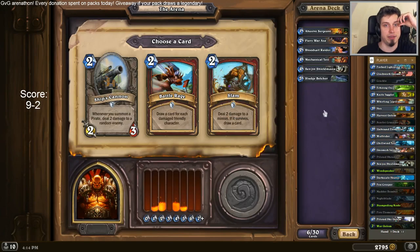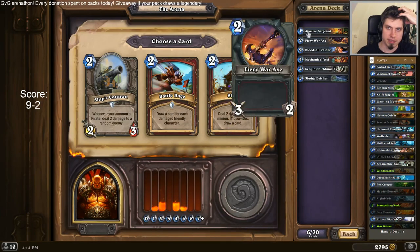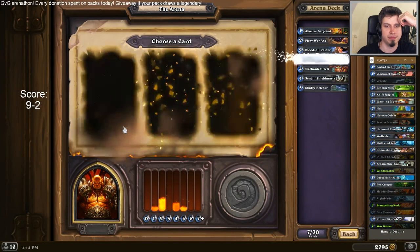Ship's Cannon — I have a Pirate. I actually have a Pirate. Deal two damage? I thought it was just one. All of the cards are kind of considerable. Battle Rage — most of the time a better Arcane Intellect, sometimes just a cycle, sometimes amazing. Slime is kind of like an Abusive Sergeant, but cycled. I think I go with Ship's Cannon, just because I have a Bloodsail Raider. And two-drop minions are good in general.